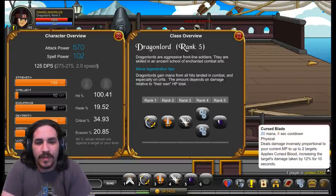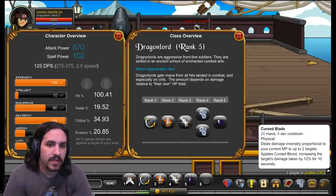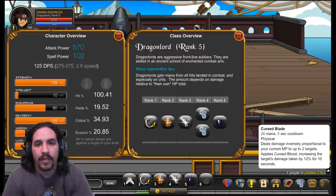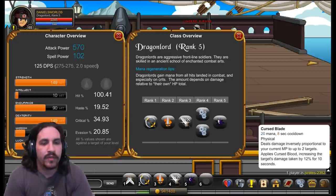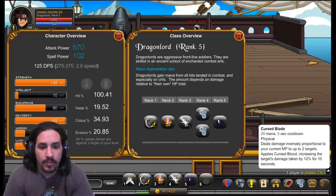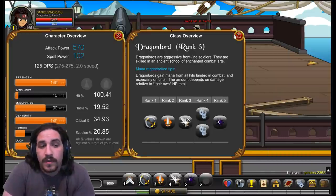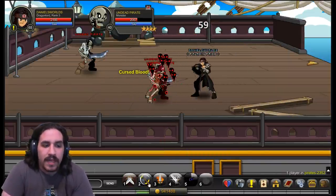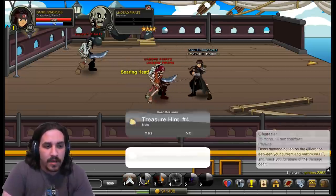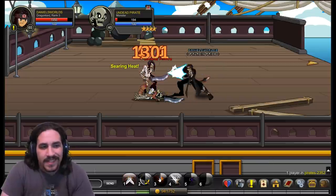Thirst Blade costs 20 mana on an 8-second cooldown. Its damage ramps up the lower mana you are — an inverse relationship — capping out somewhere around 2,500. Thirst Blade also applies Cursed Blood, increasing the damage the target takes by 12% for 12 seconds. The effect is loopable, so you can keep that increased damage on a target permanently. Cursed Blade is pretty good: being able to hit two targets and apply the debuff allows all future abilities to hit them much harder, increasing healing from Life Drinker and damage from Cleave.